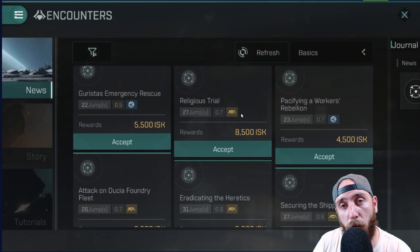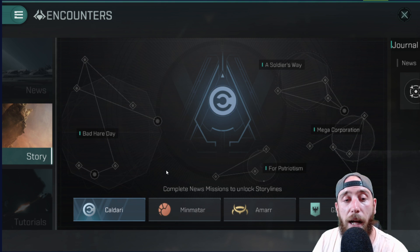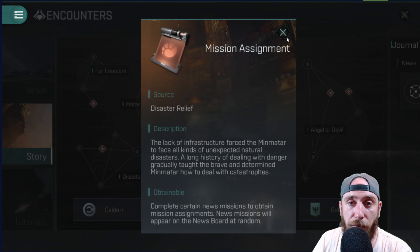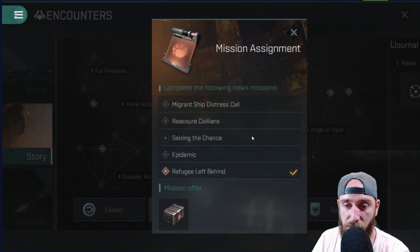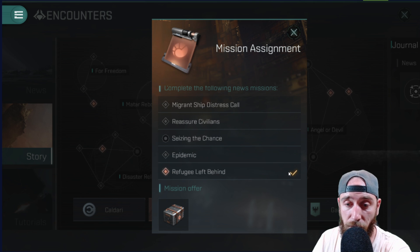you'll have a tick that pops up right next to it. If we go over to the story, you'll see that in the Caldari we have these ones, but at the moment I am Minmatar on this character and you can see the ones I've completed are all here. You click on these, you'll get information — a list of all the quests available for this one — and the ones you have done have ticks.